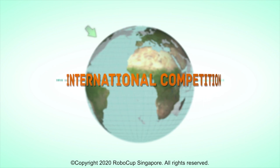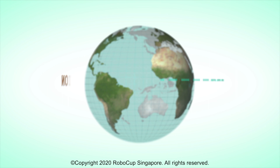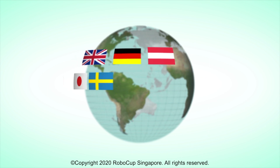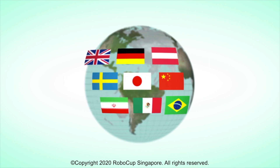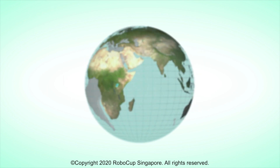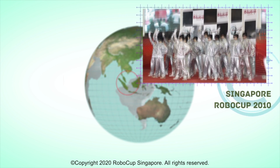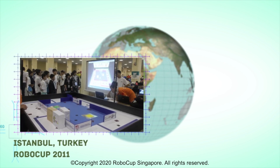The Co-Space Rescue platform is used by schools in more than 20 countries, including United Kingdom, Germany, Austria, Sweden, Japan, China, Iran, Mexico, and Brazil. In addition, it is an official competition platform for the RoboCup Junior World Championship, and has been widely adopted by many regional RoboCup events.